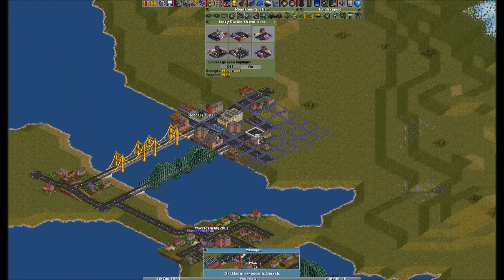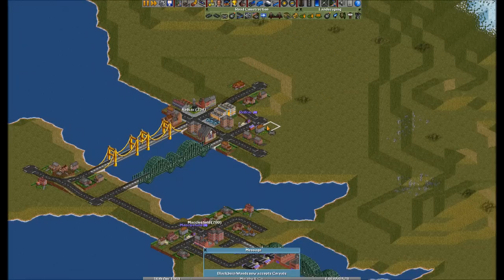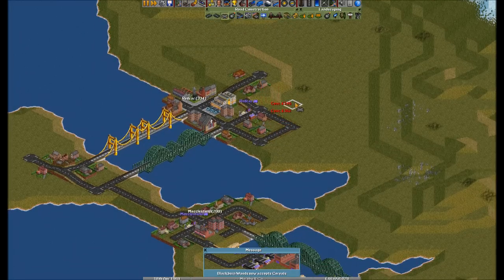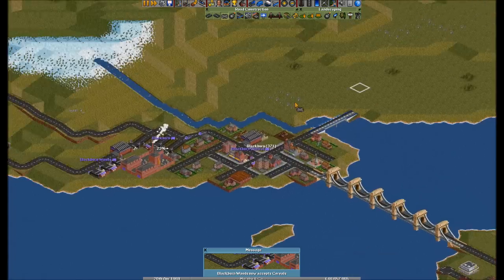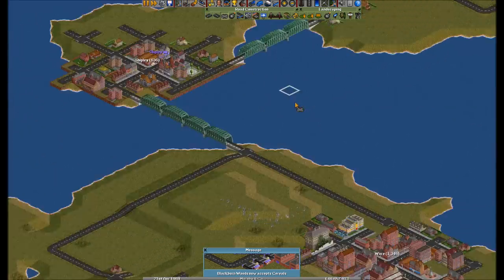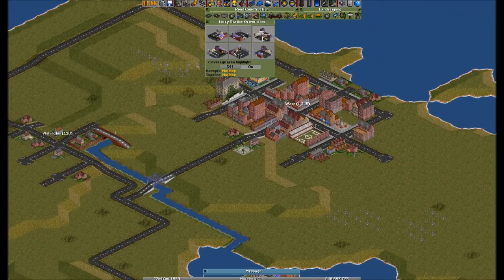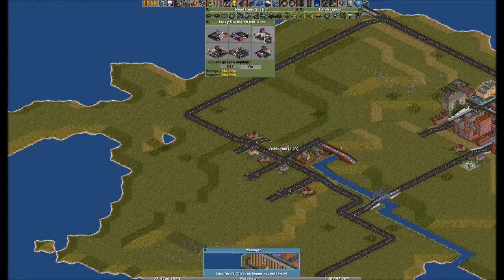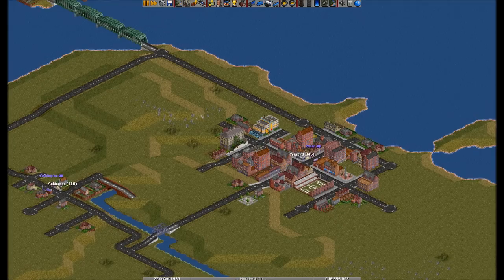We have a bit of a temple. Have it so it can turn around. Shipley's got one and I need to put one in Ware, Ashton, and Letchworth Garden City — that was easy enough. That one just accepts food. Typical of Ashton — they only accept beer.